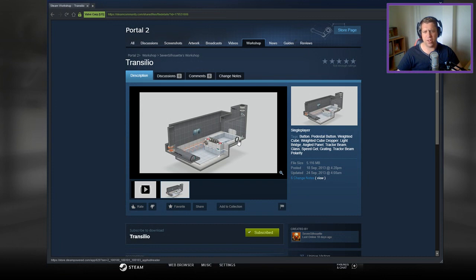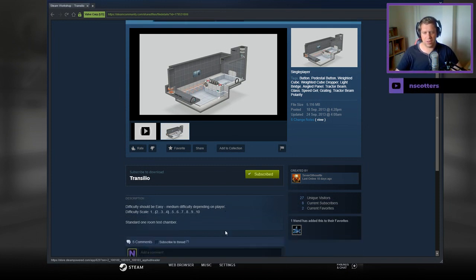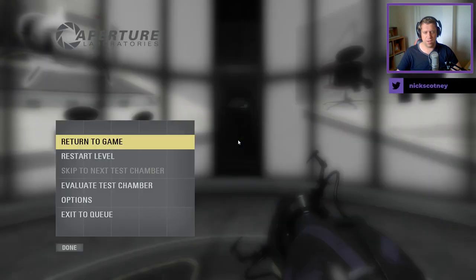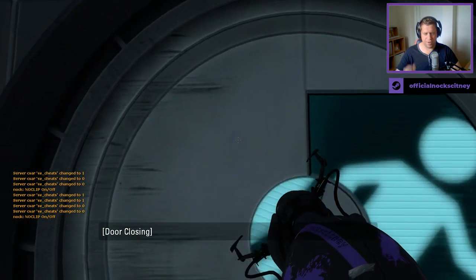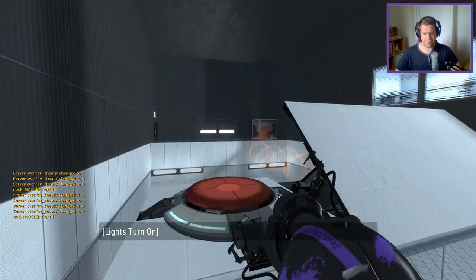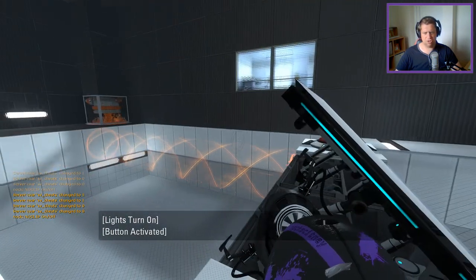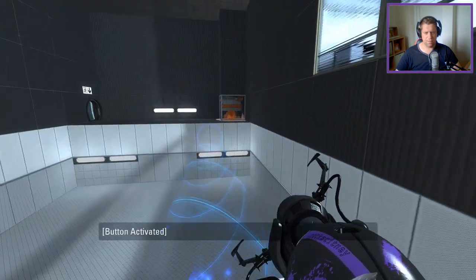Today we're playing Transilo — tomato, tomato. If you're new to the channel, please like and subscribe. Without further ado, let's jump down to the description. Difficulty should be easier to medium depending on player. Standard one-room test chamber — that's in the bracket of between 2 and 4 on his number scale. Light bridge, reverse funnel.